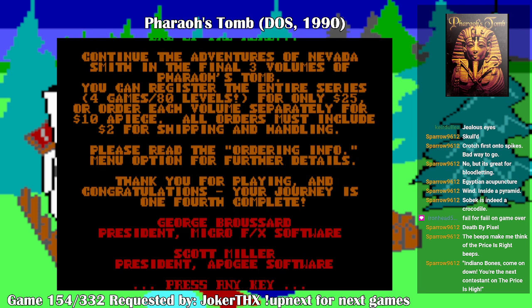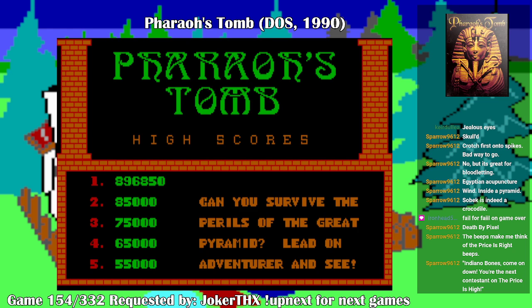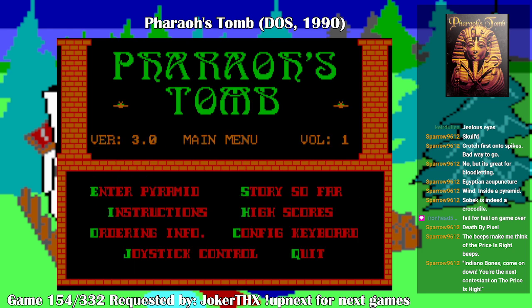Continue the adventures of Nevada Smith in the final three volumes of Pharaoh's Tomb. You can register the entire series — four games, 80 levels — for only $25, or free now. Or order each volume separately for $10 apiece. All orders must include $2 for shipping and handling. Man, only $2 for shipping and handling — those were the days. New high score! There, I did it.